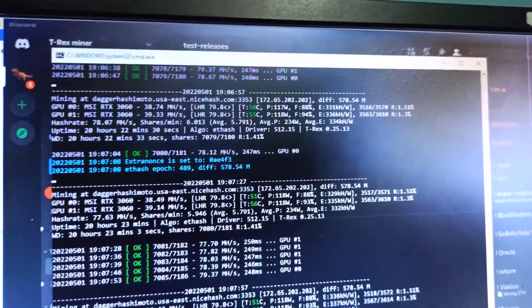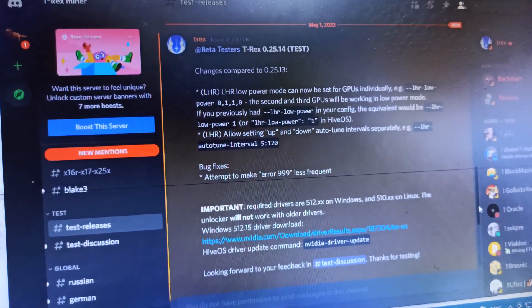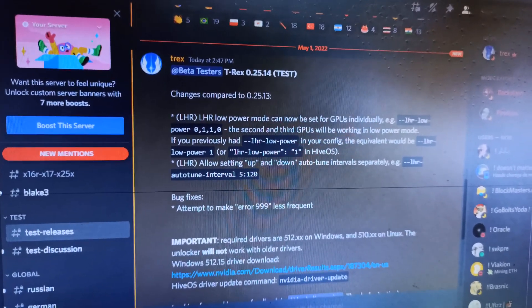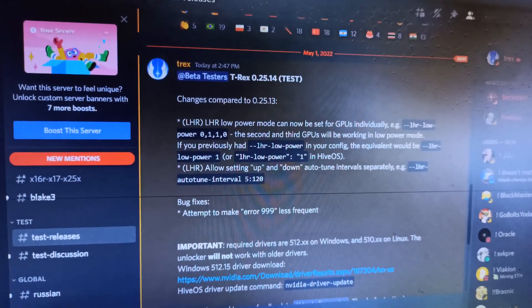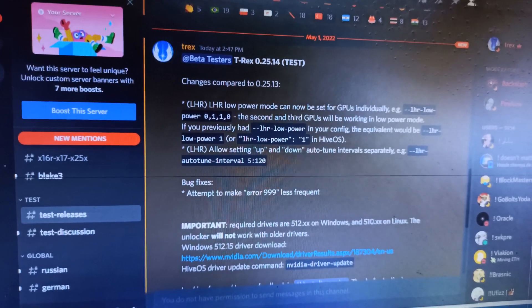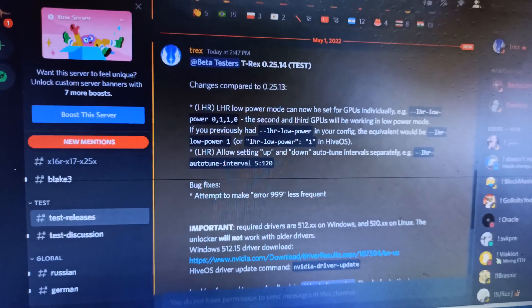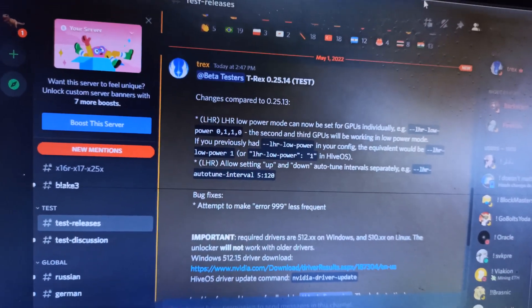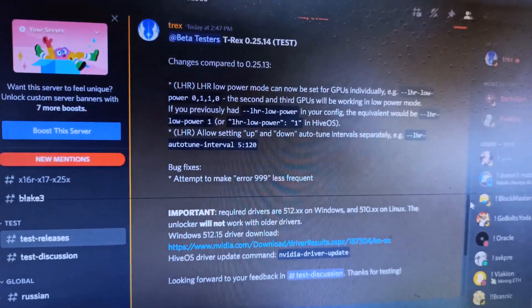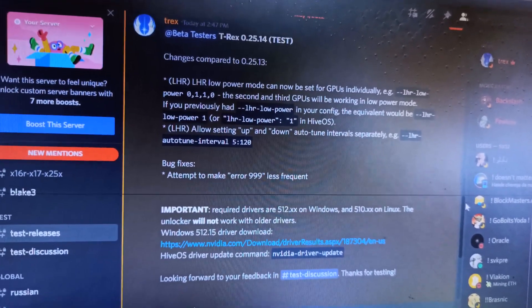T-Rex miner released an update today on May 1st, 2022. Here you can see that T-Rex miner has been updated to a beta version, 0.25.14. This is a test version, and they released it to compare 0.25.13 to 0.25.14, specifically comparing the low power mode behavior between both versions.